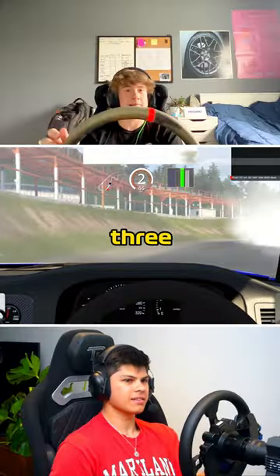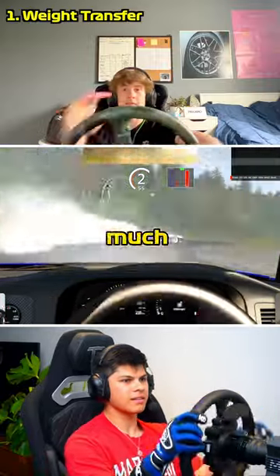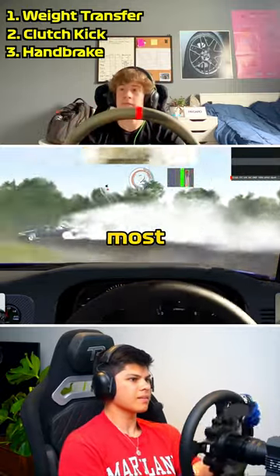Rhys explained to me that there are three different ways to initiate a drift: either with weight transfer, which doesn't really affect speed too much; or a clutch kick, which does increase acceleration temporarily; or finally a handbrake, which slows you down and is needed for most slow speed entries.